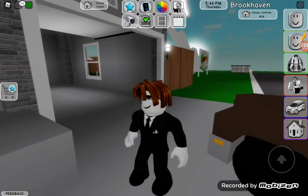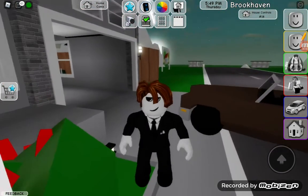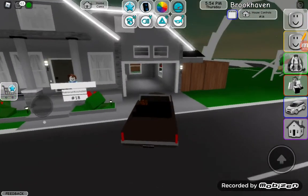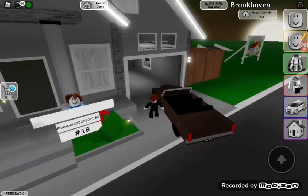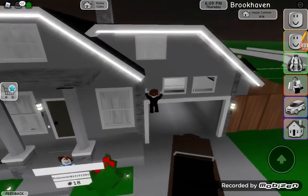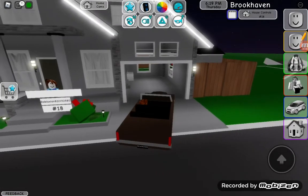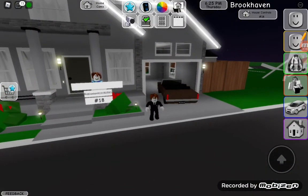I want to see what will happen to my car — will my car move back, or will it get flinged? We're gonna find the answer to that in today's video. Basically, we're putting my car where my garage door would close, and then I'm going to close my garage door because I have access to this home — it's my home in Brookhaven. I'm going to see what happens to my car since it's going to be in front of where the door usually goes.